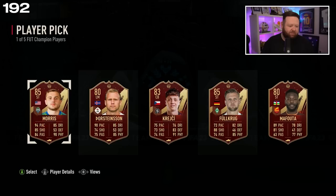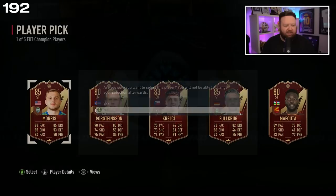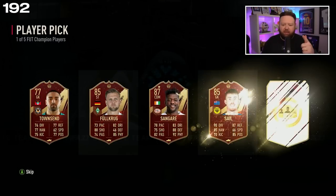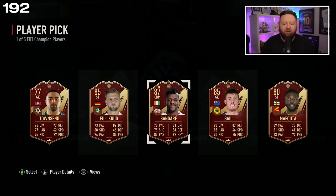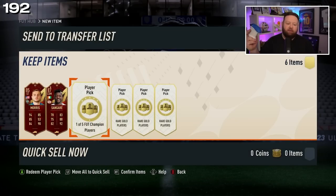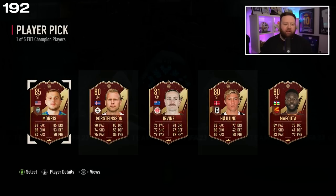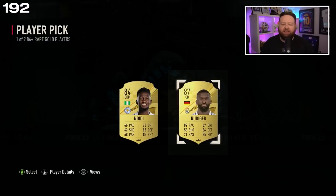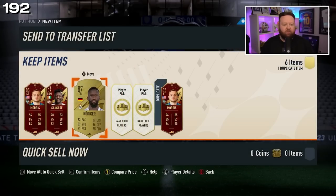Cristiano Ronaldo, reveal yourself — boom — and we don't get him of course. So who do we take? I'm going to take Morris, 85 overall. Player pick number two — Ronaldo? 87 this time, in Sangare. We've had his inform a couple of times now, got the red version of it. Player pick number three — Cristiano, finally reveal himself? No. The red player pick when we had two options of 85s, we chose Morris over somebody else.